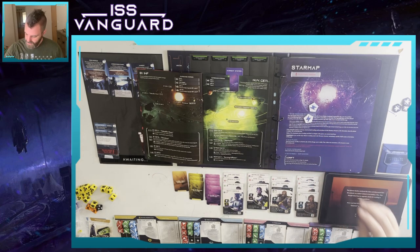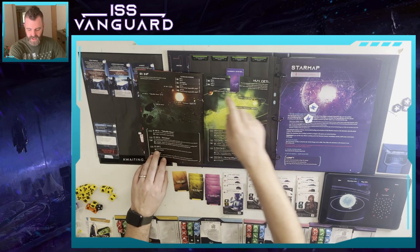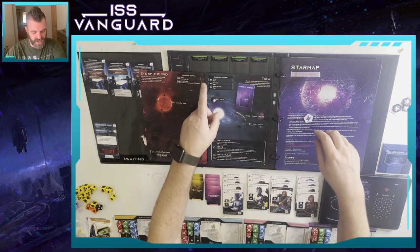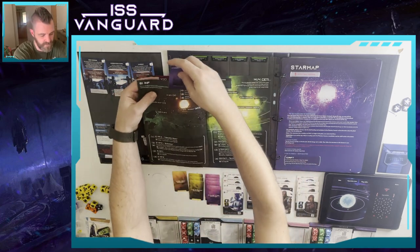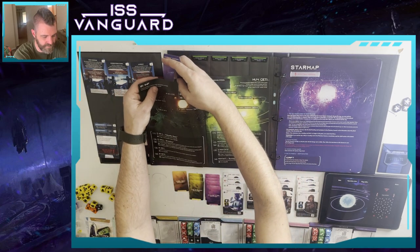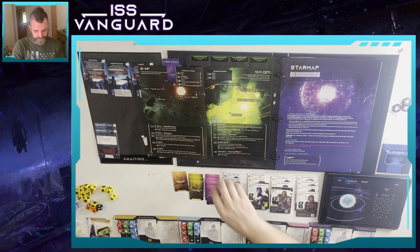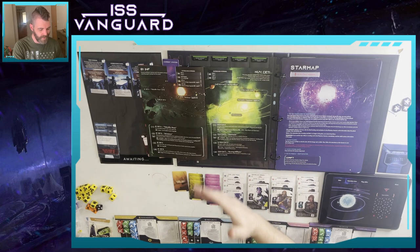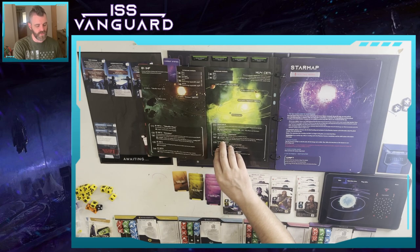That was worth a couple of energy. Now we spend one energy to go to Toy2 and one energy to go to 81 Inf. We are back in 81 Inf with no energy left. We are going to land in Brimstone. We've already scanned this planet completely, so I'll pull the landing card out.